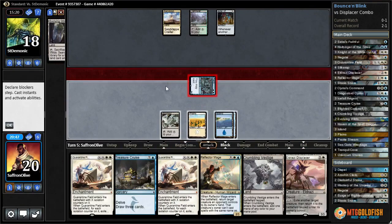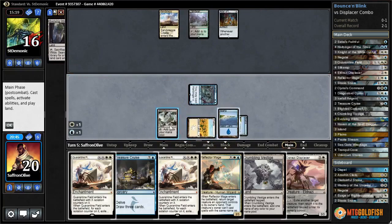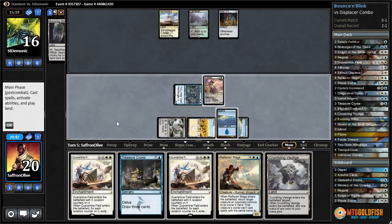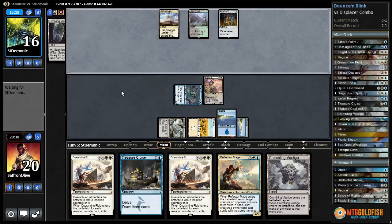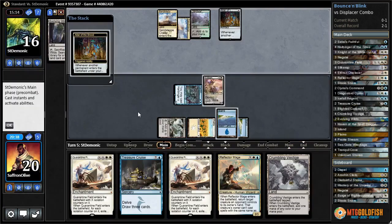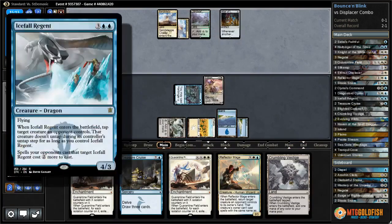Stuck on lands and no Elvish Visionaries - pretty rough in that deck. We're gonna play Displacer, and we cannot play Crumbling Vestige because we need it for the double white. Our opponent is finally going to start milling us - thank you, opponent. Icefall down, and Silk Wrap to get the Displacer.